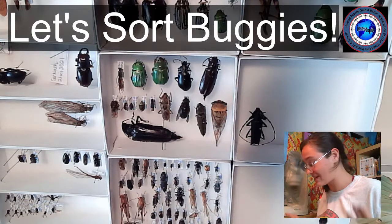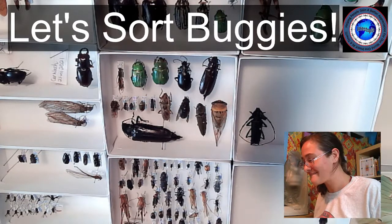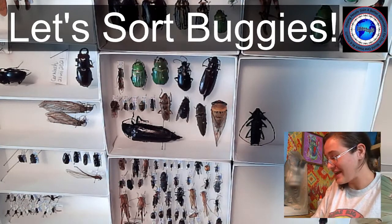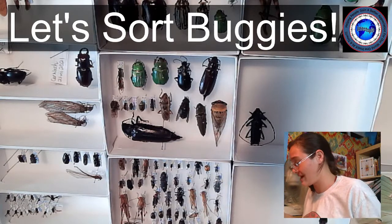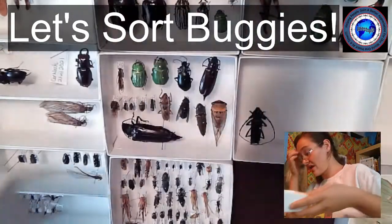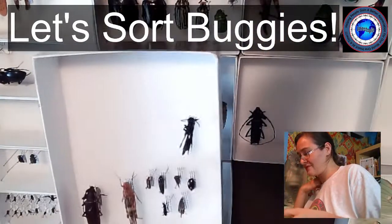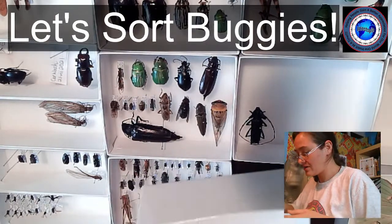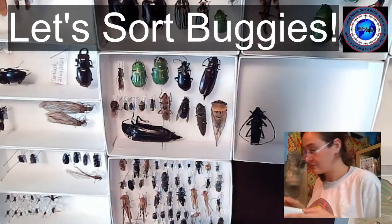Looking at the collection and trying to determine the next largest order I've collected — that would definitely be the Coleoptera, or the beetles. I spent a little bit of time heavily collecting beetles on this trip, and that's okay — beetles have to have their time in the spotlight too. Darwin started off as a coleopterist. I'm going to fill this double-wide unit tray with beetles, starting by collecting the longhorn beetles because they're the largest of the bunch.